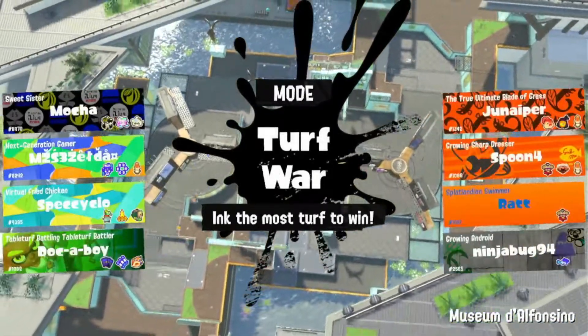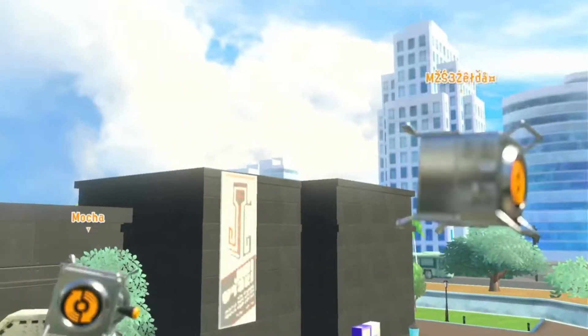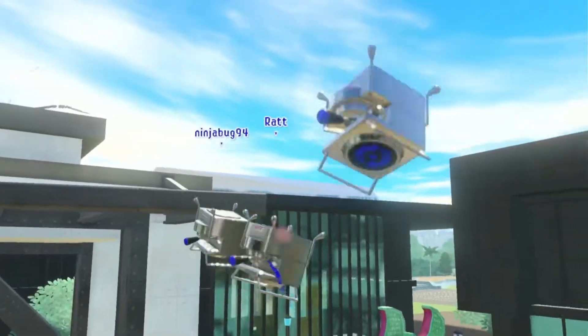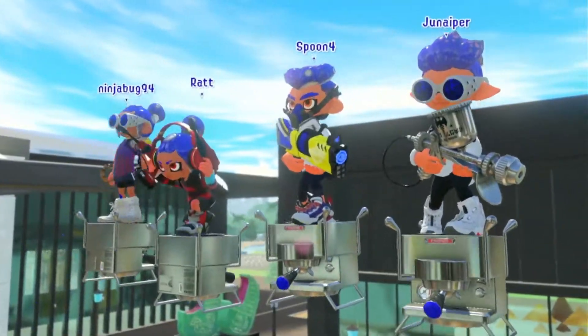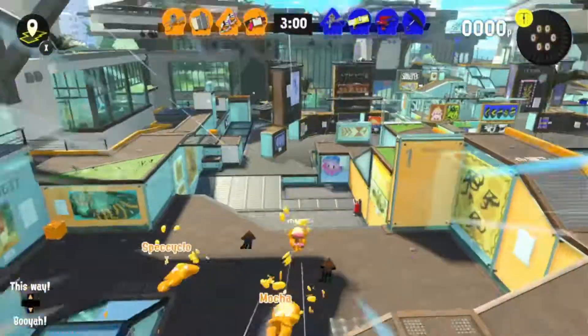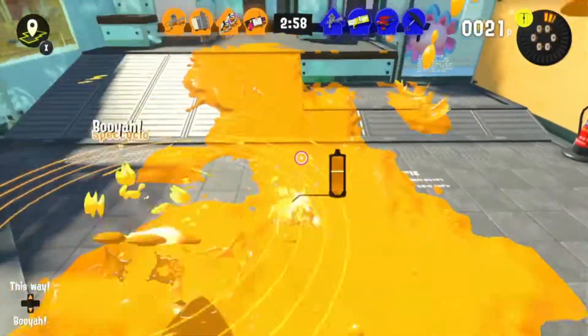Hello everyone, my name is the Deuteron Doctor, and today we're going to be talking about how to play the .52 Gal in Splatoon 3. The first thing you should be looking out for is that you kill very fast, so you're only going to need two hits to actually get a pick.